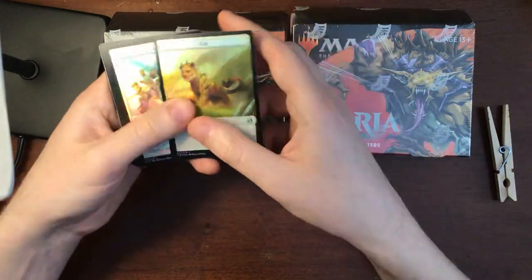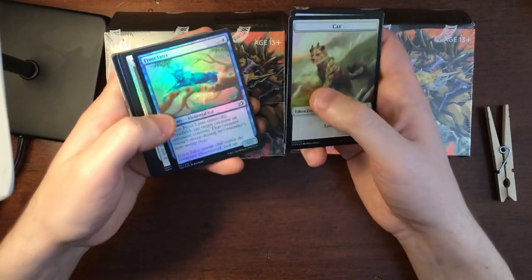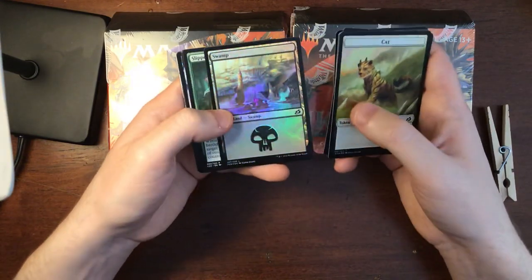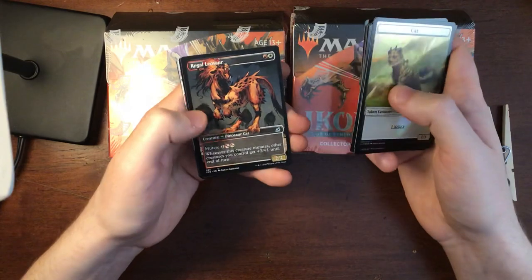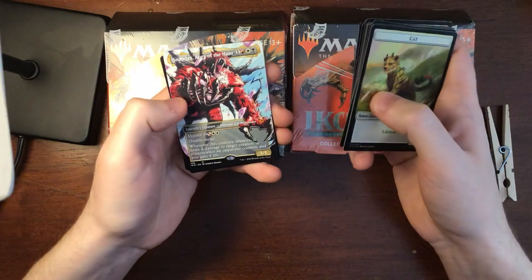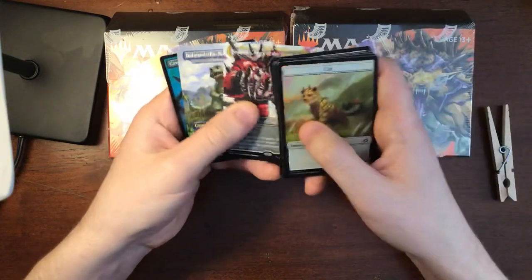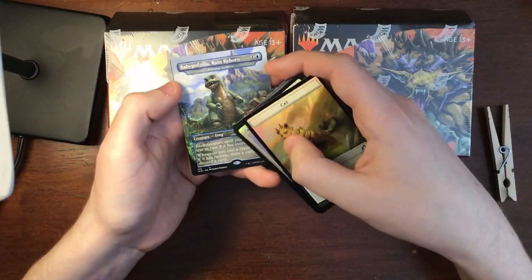We have a cat token — a shiny cat token, more cats. I like that swamp. Oh, we've got a shark. Oh that's cool — a dinosaur cat nightmare. It's a very specific kind of creature. Baby Godzilla, there he is. I like how he is a frog.